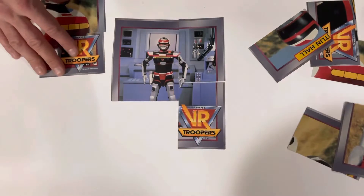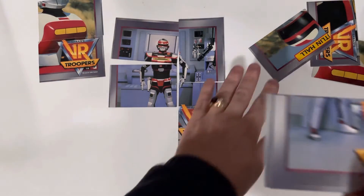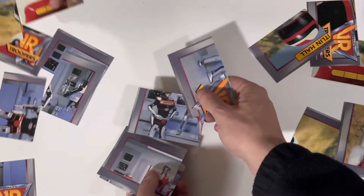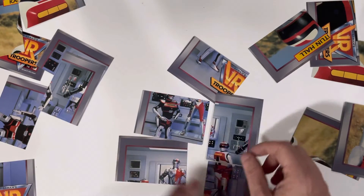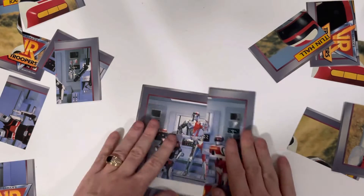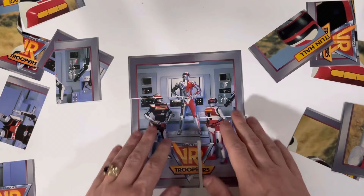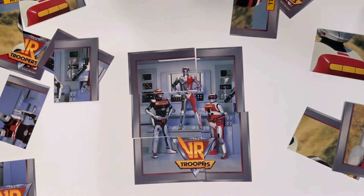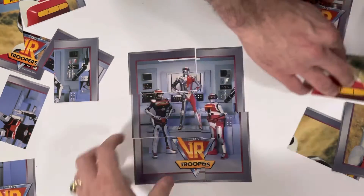This is a brand new pack — there are five cards. Let's see if it can be done. We got that, that, that — yeah, each pack is its own complete puzzle! Oh well, now we've got a huge mess to sort through to make a puzzle. Watch this — boom! And there's the two Caitlin Halls.